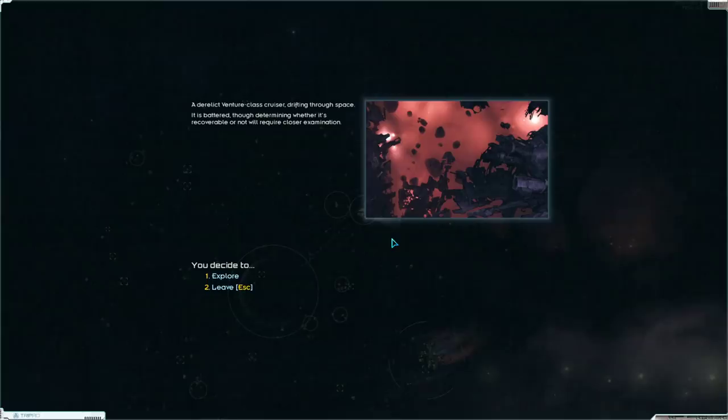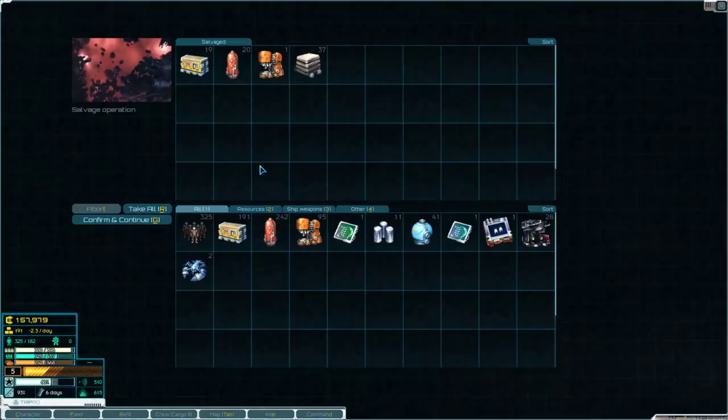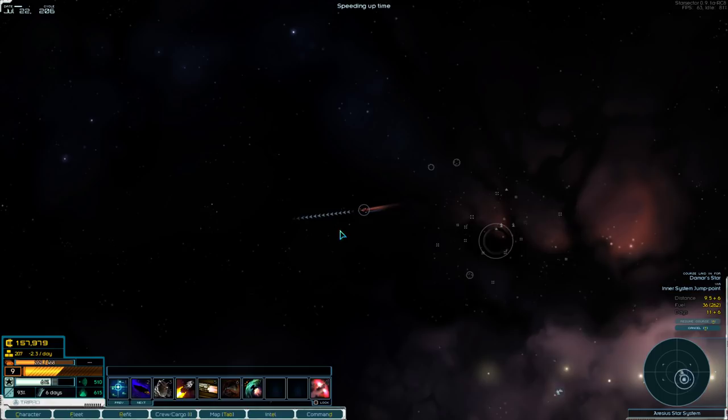I'm going to rename my Condor class 'Talon.' Now that I have that Hound, I can store a little bit more in my inventories. We're just about out of things to take. We did both missions. I want to check out the adequate farmland that's up here at Damarstar, so let's go do that.